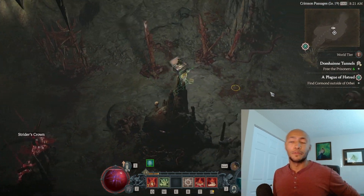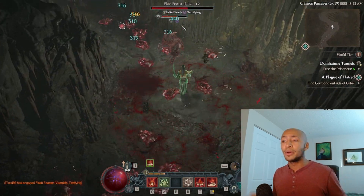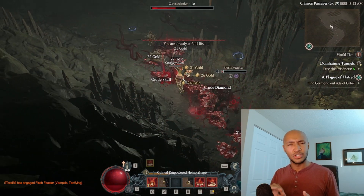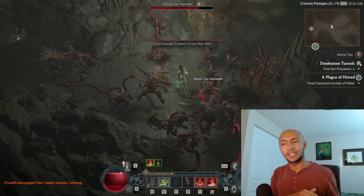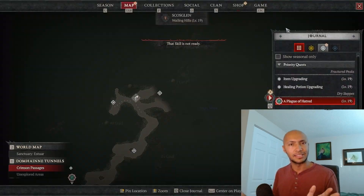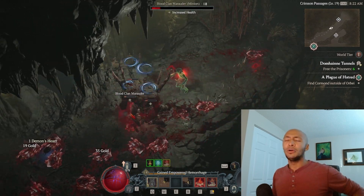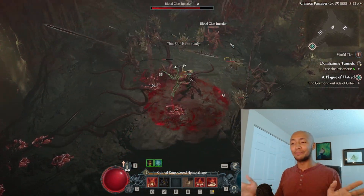Now onto reason two why Blood Surge overpower is so much stronger than every other overpower skill in the game. The perk that causes Blood Surge to guarantee an overpower every six activations makes it so that overpower has a multiplicative effect with attack speed. If you can activate the skill six times in two seconds as opposed to four seconds, that's twice as much damage effectively. No other overpower skill in the game scales like that.